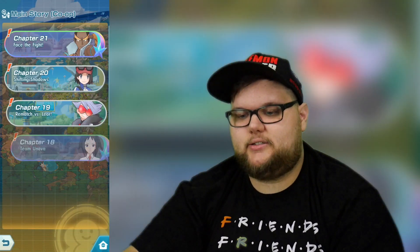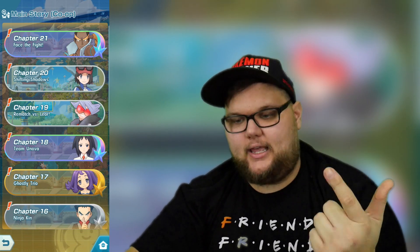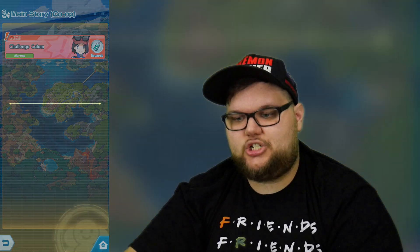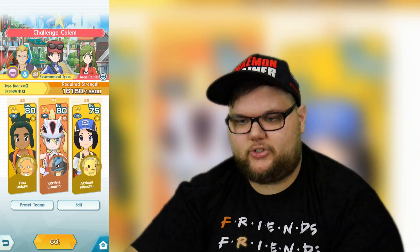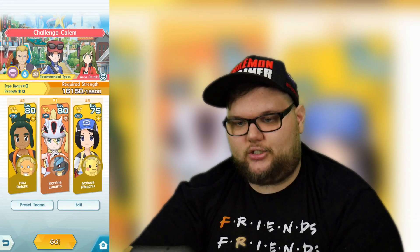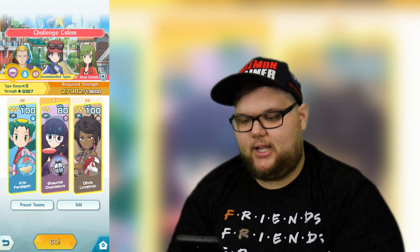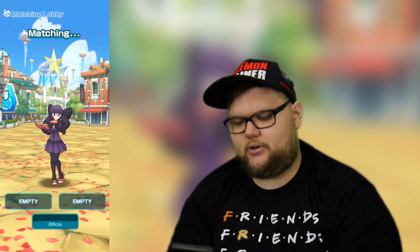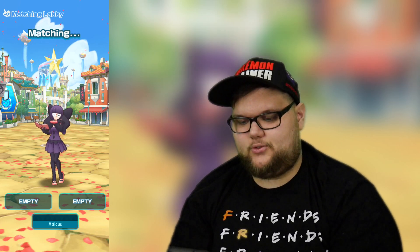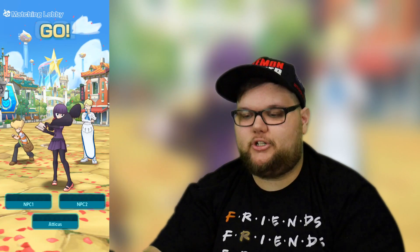Today we're continuing along with some co-op stuff. We already did Chapter 19, the normal and hard version. We're going to try to do Chapter 20, challenging Kalem. We're doing quick connect, just going to press our luck. Looks like we need some ghost, water, and rock — that should work out pretty well. Let's hope our teammates bring something similar. We could use Agatha, which we may try to incorporate in a later match. Looks like we're just going to do it with NPCs.